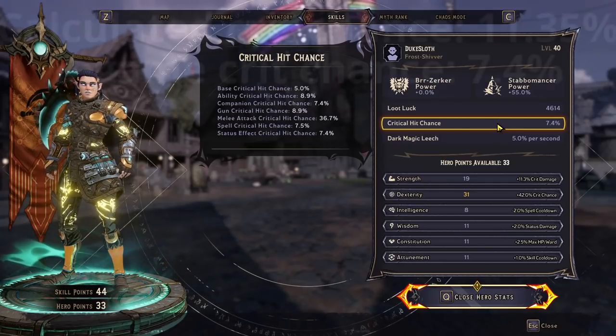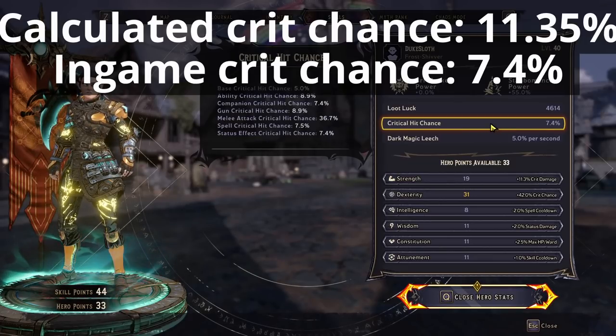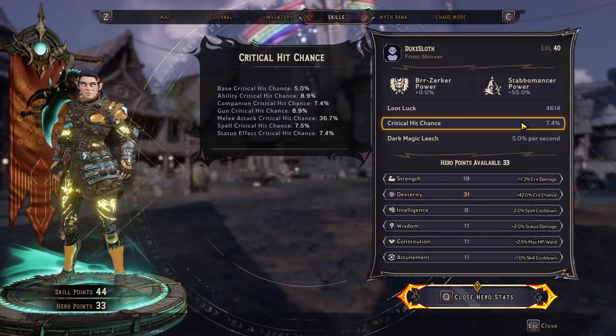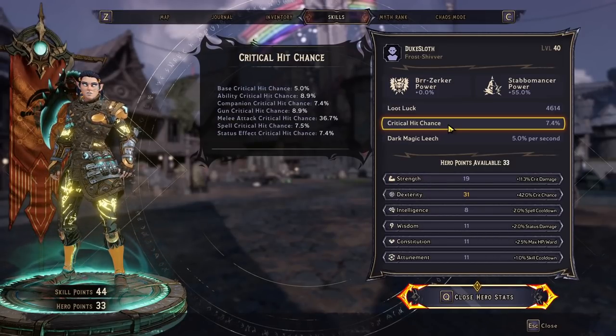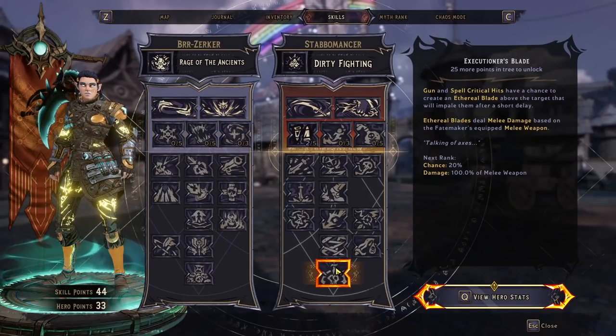You're basically around 4% crit chance short here, and that's a pretty massive difference for a class like the Stabomancer that heavily relies on crit chance. But it's obviously also frustrating for everyone else, because you're losing a lot of crit chance — which is especially important on weapons that have higher crit chances by default, since they scale better with crit.